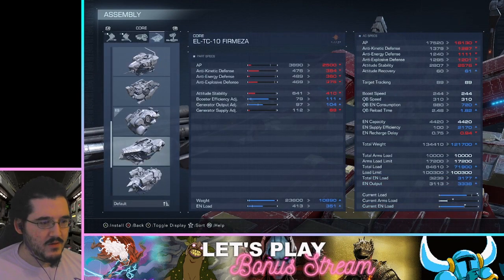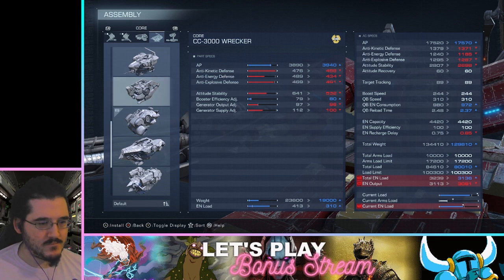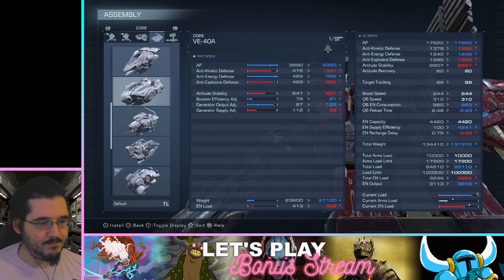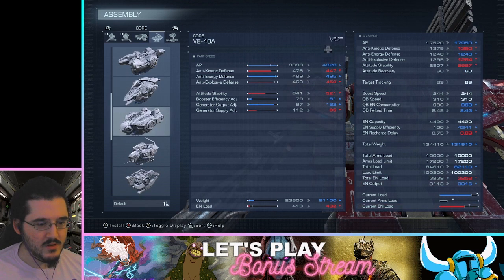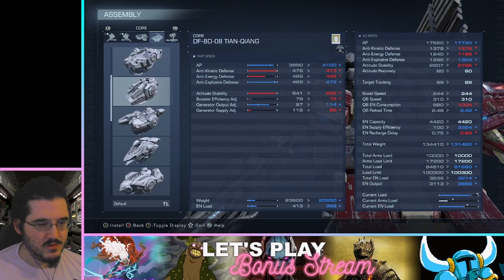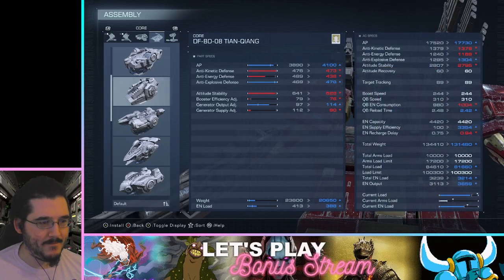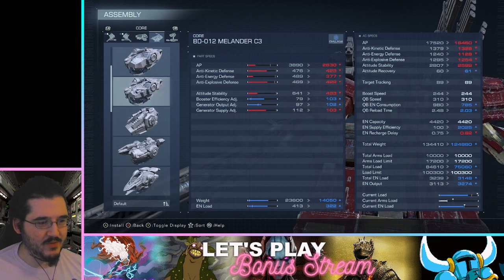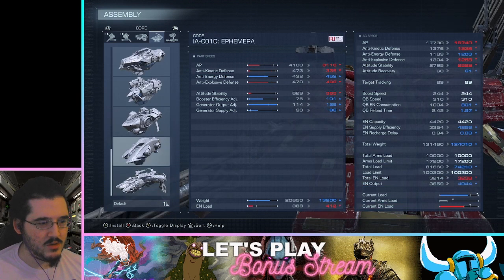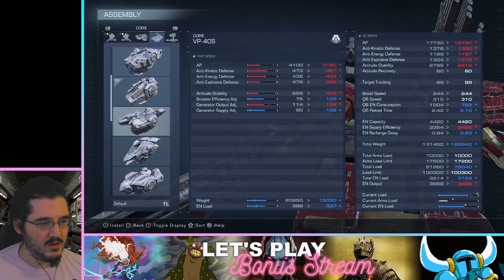It's gonna have to be this — there's a piece we could change this with that will get us better EN load. This one changes attitude stability a lot, but the rest of it is actually pretty decent. That one's even worse for energy. This one works — that big chunky boy. Less energy defense, but that might be fine. I like having really high attitude stability and that's the second highest. I think that's just what we're gonna do.